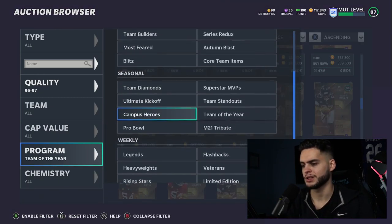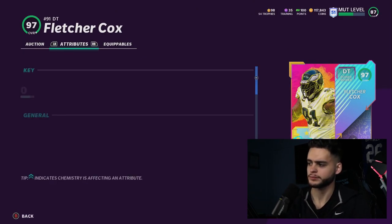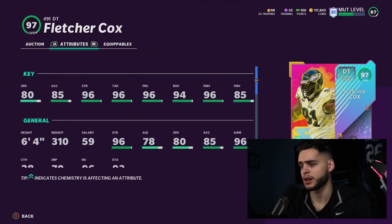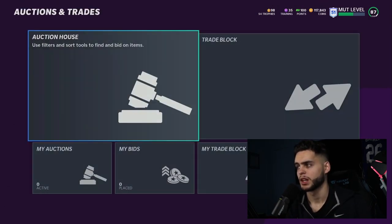Checking the Pro Bowl filter — Fletcher Cox is live, 97 overall limited for the Philadelphia Eagles. He's got 80 speed, 85 acceleration, 96 strength, 96 tackle, 96 play recognition, 94 block shed, 96 power move, and 85 finesse move. This is a really good card, though the 1.8 million price tag is steep. Most competitive players don't even use defensive tackles in Ultimate Team anymore, which is weird. But Fletcher Cox will be one of the best DTs — top-tier pass rushing, block shedding, tackling, strength, and speed.